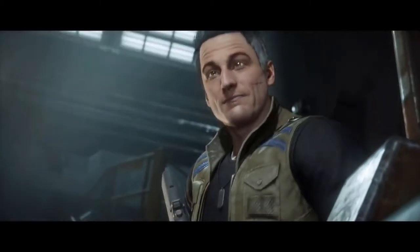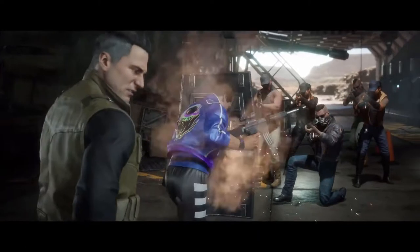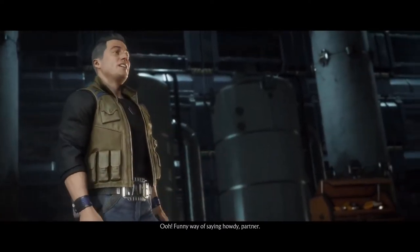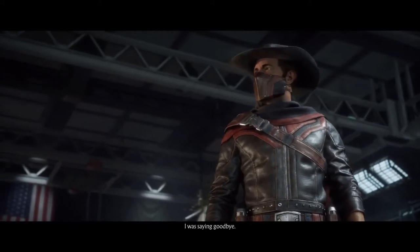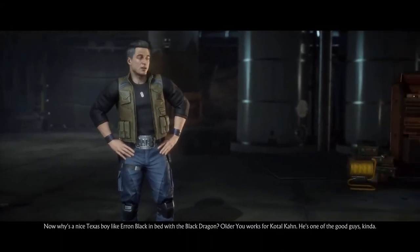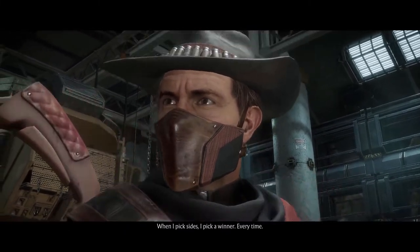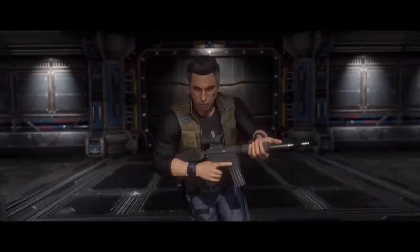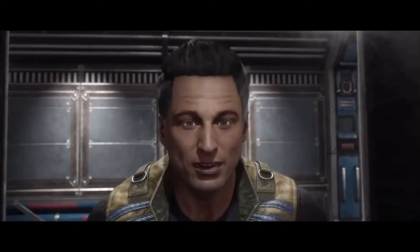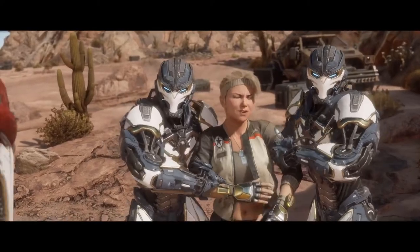At monk level 13, Johnny's total chi points is increased to 13, and his proficiency bonus increases from +4 to +5. At monk level 14, Johnny learns the Tongue of the Sun and Moon feature, allowing him to use his chi to touch the minds of others so that he can understand all spoken languages, and any creature that can understand a language can understand what Johnny says. Johnny's chi points increase to 14, his unarmored movement speed improves to +25 feet, and he gains the Diamond Soul feature, making him proficient in all saving throws. Whenever he makes a saving throw and fails, he can spend 1 chi point to reroll and take the second result.